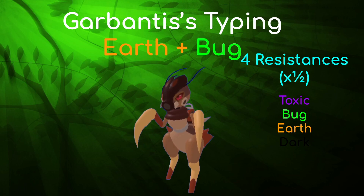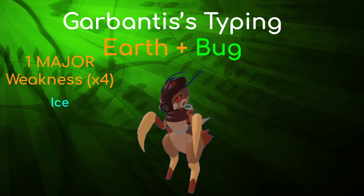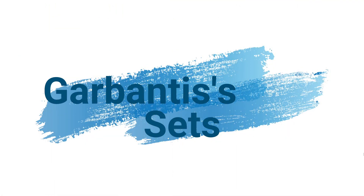Garbantis' main weakness is to ice, and ice is not as common, but it's definitely something you should be watching out for, because Wintrix and Tundulin are common ice types to watch out for, and Himber is one of them as well. So you can watch out for that. With that out of the way, I'll be talking about Garbantis' sets.